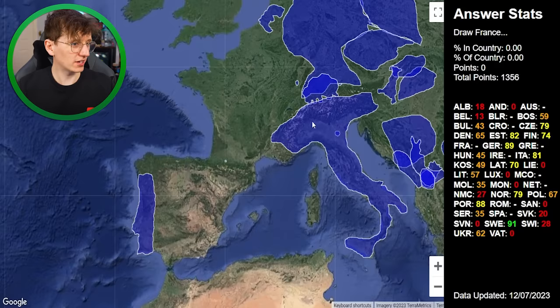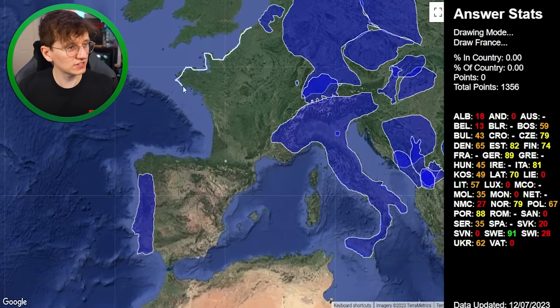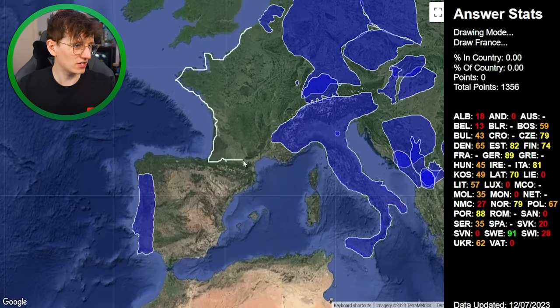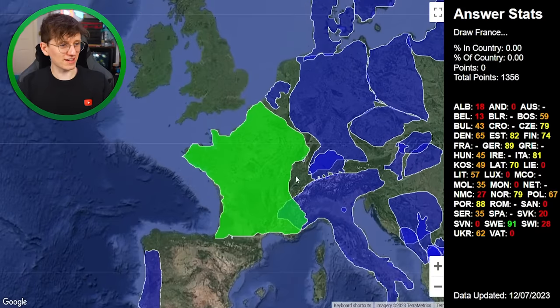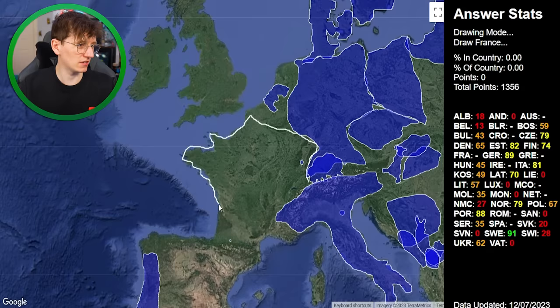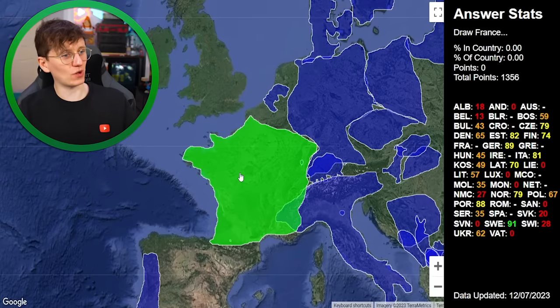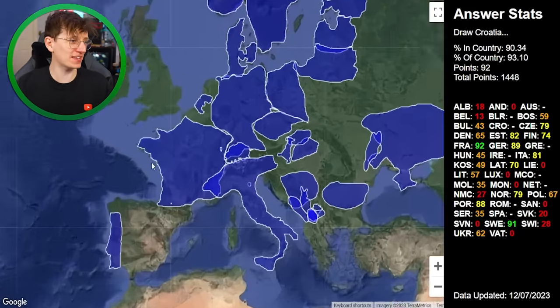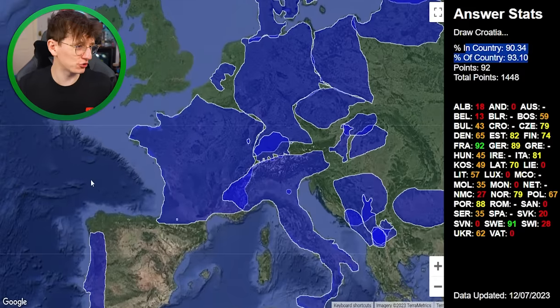France — I will get some points for this. Looking at Italy, I definitely went way too far over, so I'll ignore those Italian borders. It works way around like that. I feel quite good about that shape. 92 points — our second green! 90% in and of the country. Thank God I drew it again.